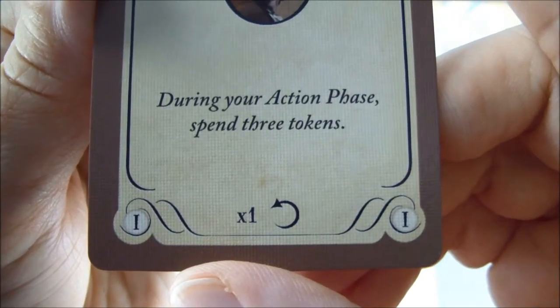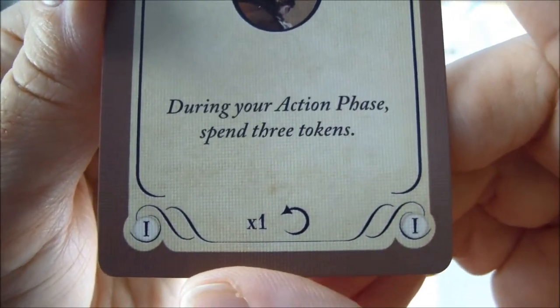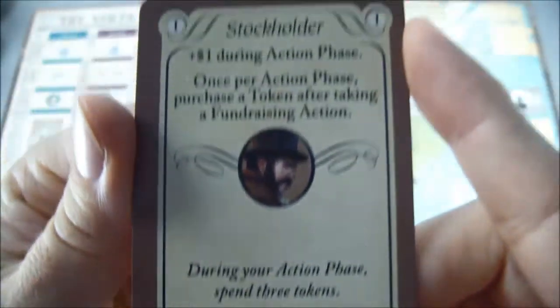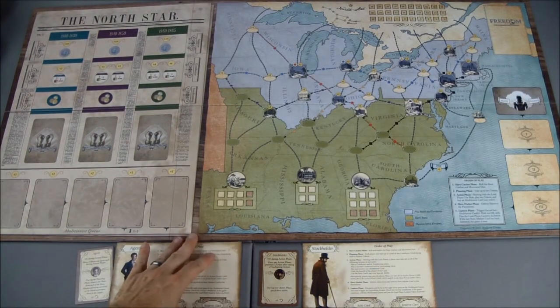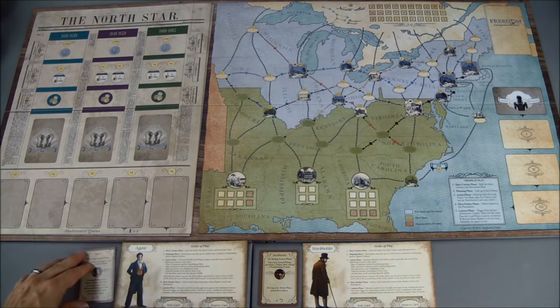His special one-time use: during your action phase, spend three tokens. So he can stockpile tokens and then use three at once instead of the usual two — but just one time.